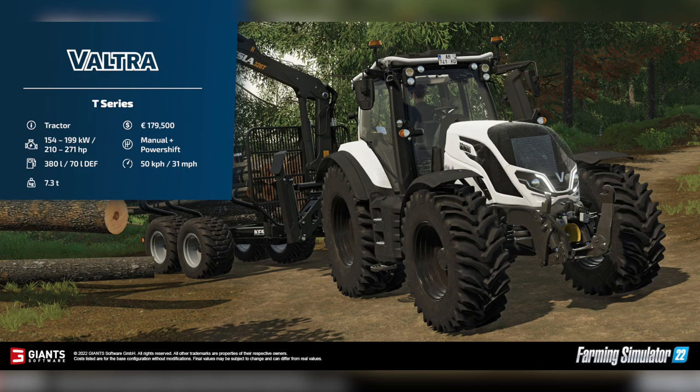Secondly on the list is a familiar face, the Valtra T-Series with a starting price of $179,500. Horsepower ranges between 210 and 271. A manual plus powership transmission. The max speed matches the Q-Series at 31 miles per hour or 50 kilometers per hour. It also has 380 liters of fuel and weighs 7.3 tons.